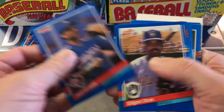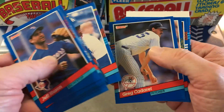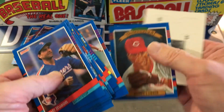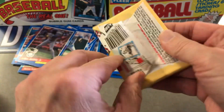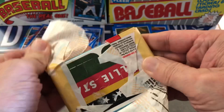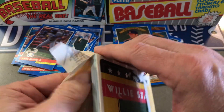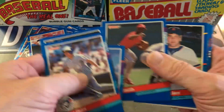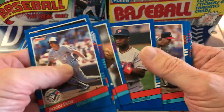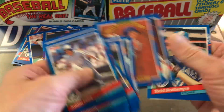Matt Williams. Chuck Finley. Might come up with a whole set of the Diamond Kings. Barry Larkin. These don't have much value, but at least there are some good Hall of Famers. Diamond Kings are kind of nice. Gary Carter. Dave Righetti. Ozzie Smith. Chris Hoiles — that was a big name back then. There are two of them again.